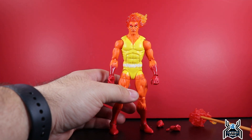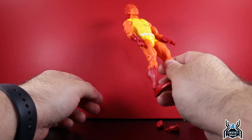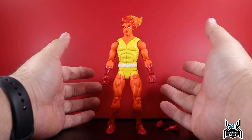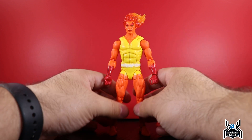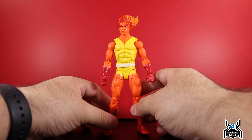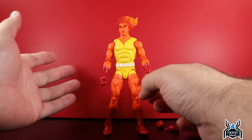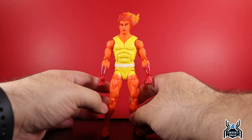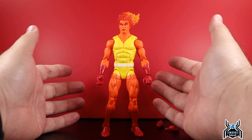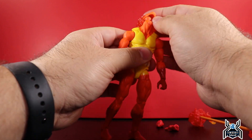For articulation — we've seen this body used multiple times. Lately Hasbro has been making it gummy, but I'm happy to report this guy is not really gummy. Sure, there's some wiggle room, but nothing like the Future Foundation stealth suit Spider-Man. It's weird that sometimes it comes out sturdy and other times it's terrible — I don't know if it's a different factory, different materials, or a cost-cutting measure. But Fire Lord does not have that gumminess issue.